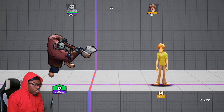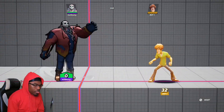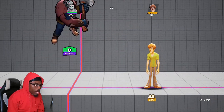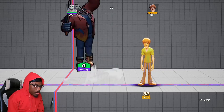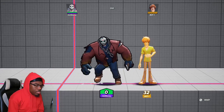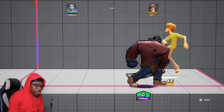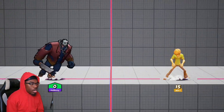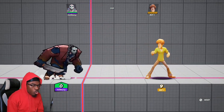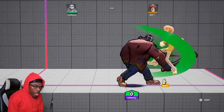Next are his aerial attacks. Starting with his neutral air, which is one of my favorite moves — it's a little axe swing that covers a pretty good amount of space. I use this move for spacing or when jumping over the opponent to get behind them and drag them into a combo. I really recommend using this move for spacing out or getting behind your opponent to drag them into a combo.